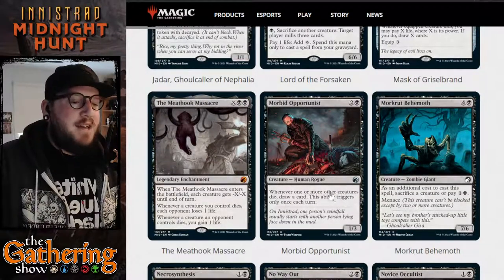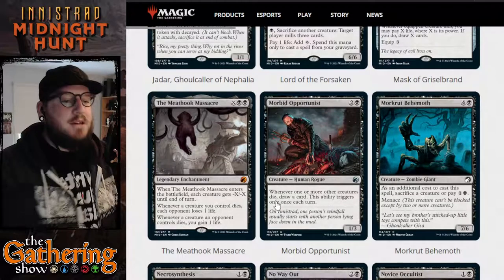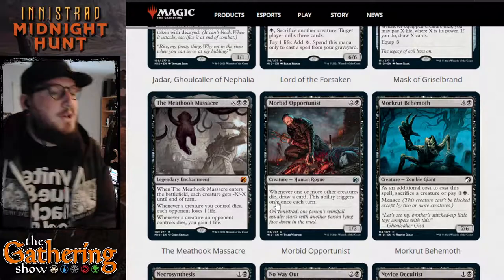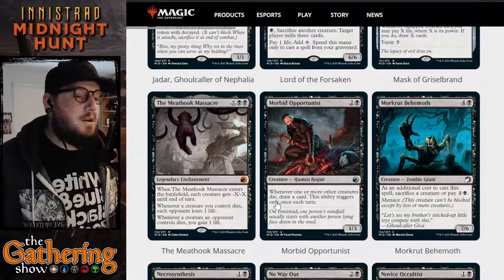The next card is Morbid Opportunist. For two and a black, you get a 1/3 human rogue. Whenever one or more other creatures die, draw a card — this ability triggers only once each turn. It's a great rogue to have on the battlefield early on, and every time a creature dies you can draw a card.